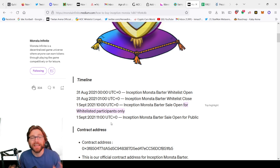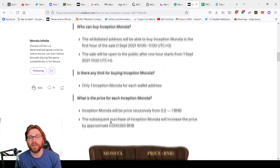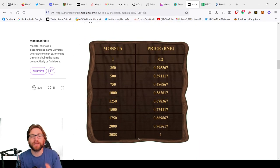One of those things is an Inception Monster. This went for a price at the highest of one BNB. There were 2,088 sold in the Monster Barter — one BNB is about $470 at current price. This is going to go for so much more in the marketplace in the future; NFTs like this 2x easy. So this is a one thousand dollar giveaway.